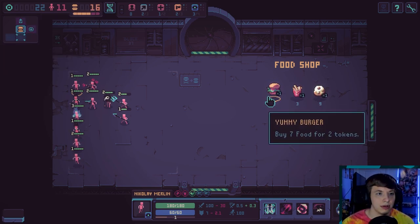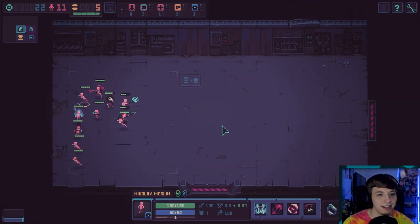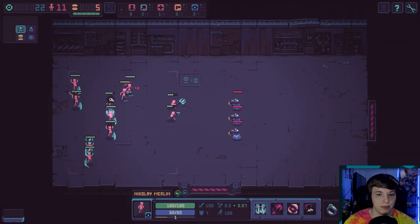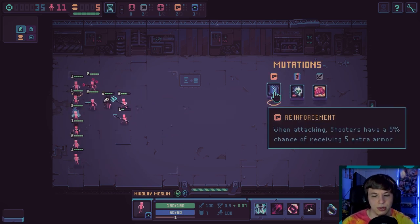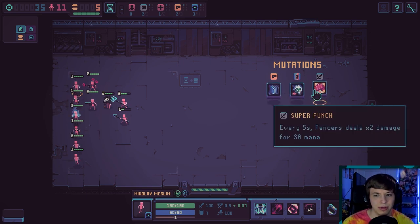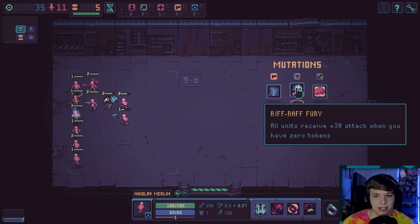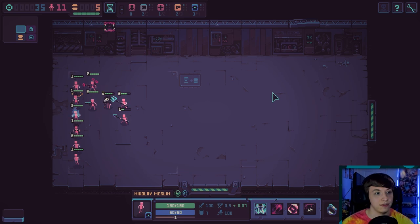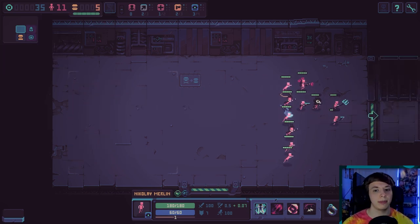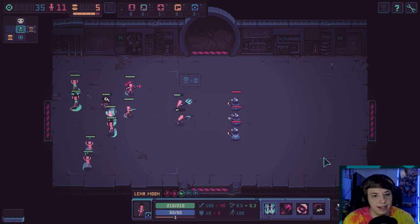We're gonna go do Yummy Burger — just kind of barely hold off the starvation a little bit. We're gonna get two mutations in a row here, which is pretty nice. All units receive 30 attack when you have zero tokens. Tricksters heal themselves — yes! If tricksters are gonna be our front line, they need to be healing here.